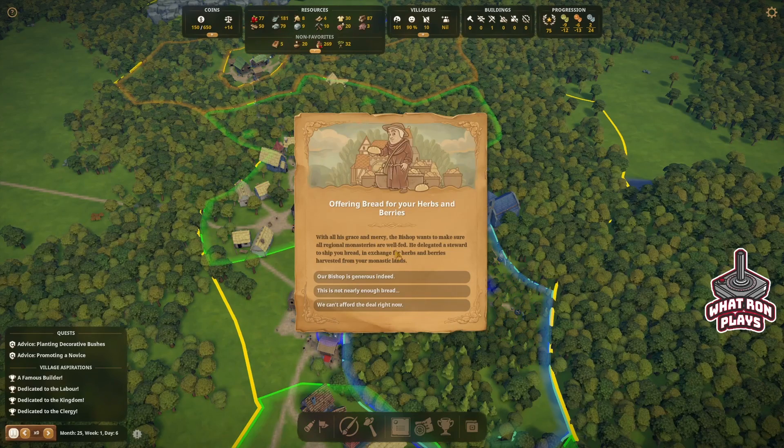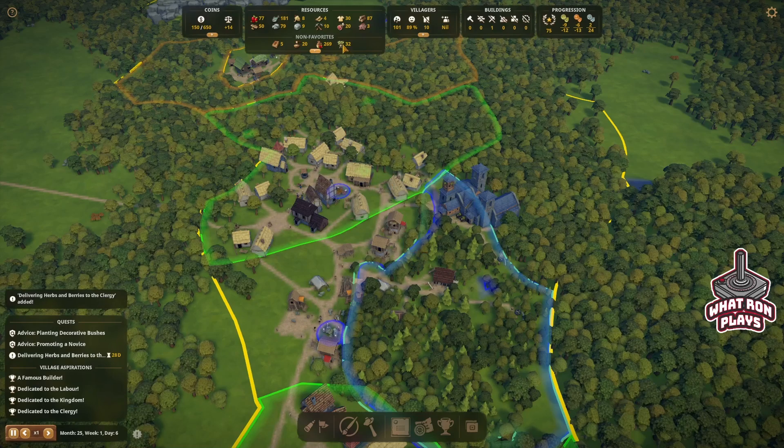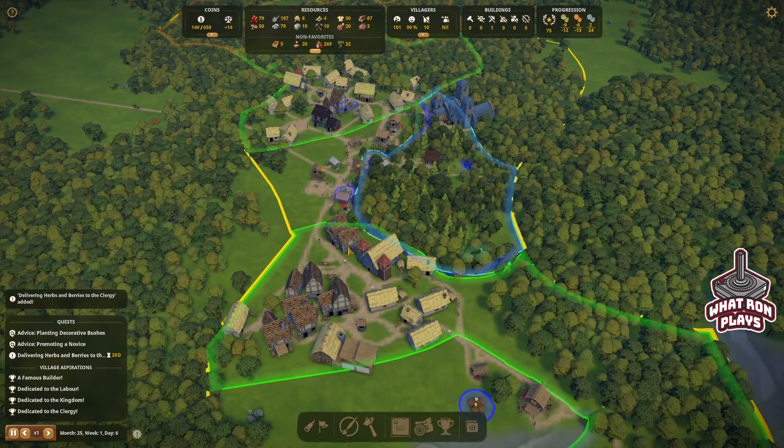What does this guy have to say? Offering bread for your herbs and berries — the bishop wants to make sure all regional monasteries are well fed. He delegated a steward to ship you bread in exchange for herbs and berries harvested from your monastic lands. We need to accumulate 100 berries, which I think we can do, and 50 herbs which might be a little more difficult. We've got 28 days. I think we'll give it a shot — we'll keep an eye on those herbs and hopefully they'll get to 50. If not, we'll just get beat up a little bit.